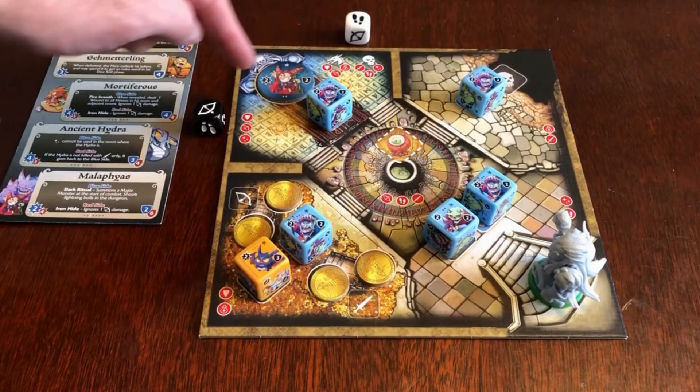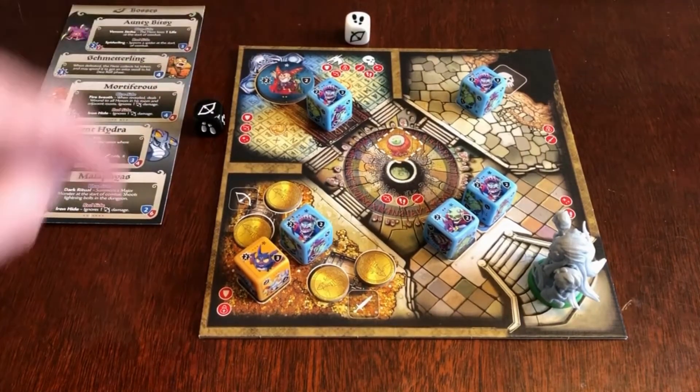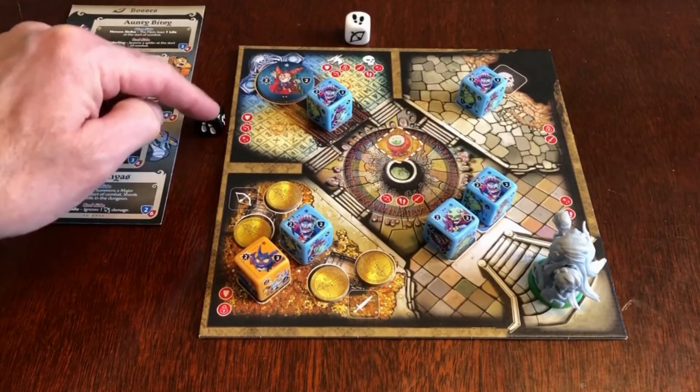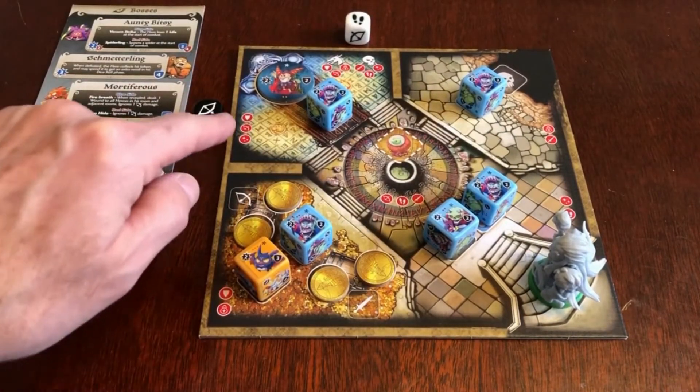We will use two dice to resolve his attack, so it's a good idea to use a black die and a white die just to keep them separate. One die will be used to spawn monsters and the other die will be used to decide what area in the room his Grimbolt lightning attacks.